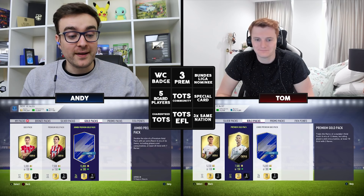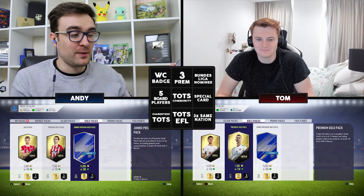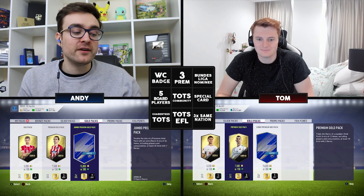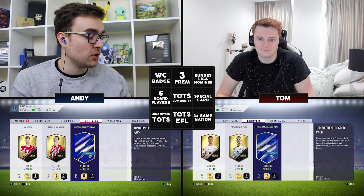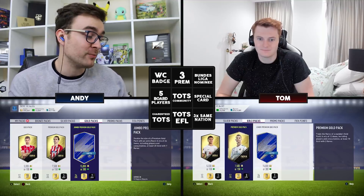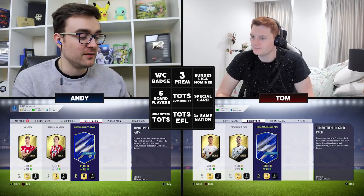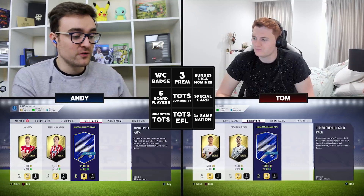Five boards standard. A Bundesliga nominee — so the Bundesliga one, like the Community one, is voted on by people. They have put forward a selection of players and people get to vote, so one of the players up for nomination there. Any other special or walkouts that isn't blue. A badge from a country that's going to the World Cup. Because the Premier League Team of the Season is next, we need three Premier League players in one pack. And then finally, three of the same nation in one pack is just a standard FIFA Bingo checkpoint.